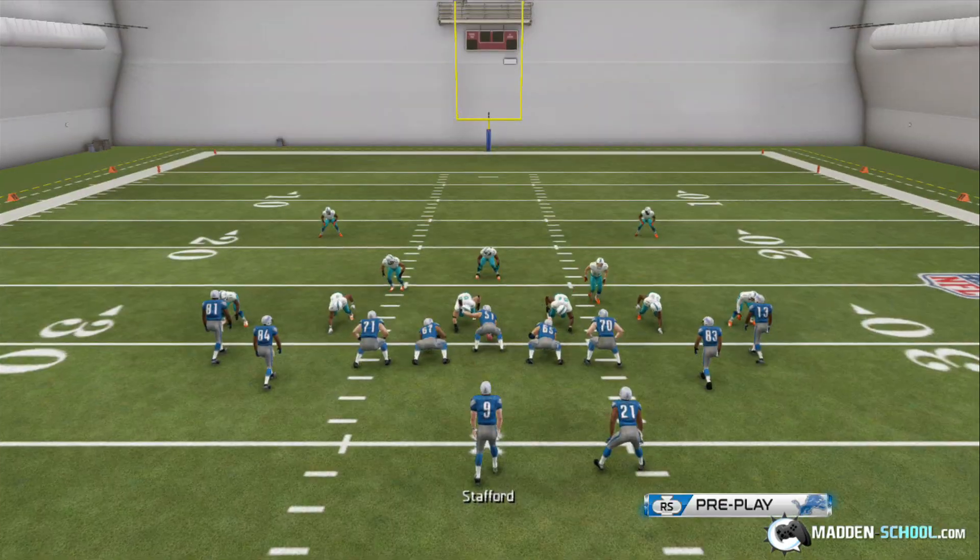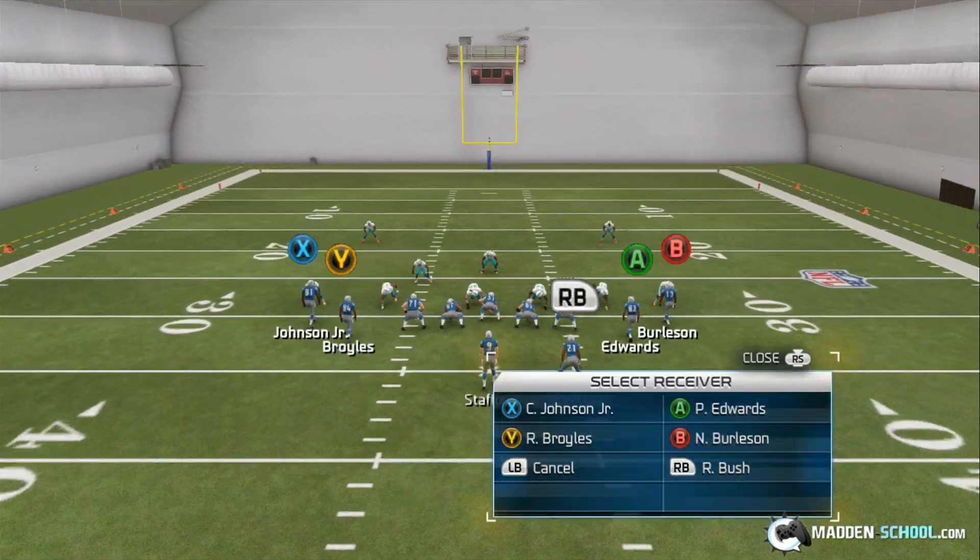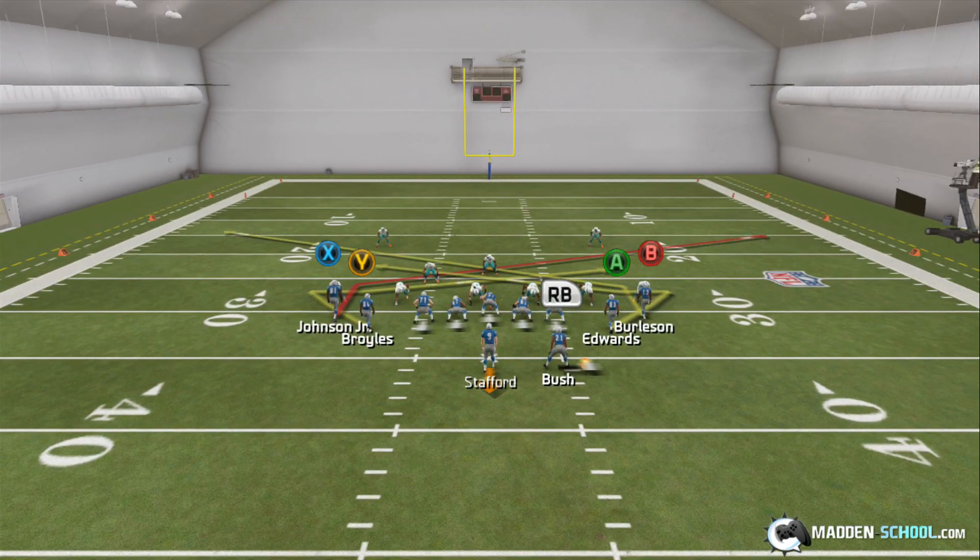This is one of those plays — it doesn't necessarily look like much when you first take a look at it. You don't think this play is going to be very good. But if you run it consistently, it's hard to stop both sides of the field; you can only use one side and have to commit all your resources to the other. Mix in some running plays and some other passing plays and you'll be good to go.